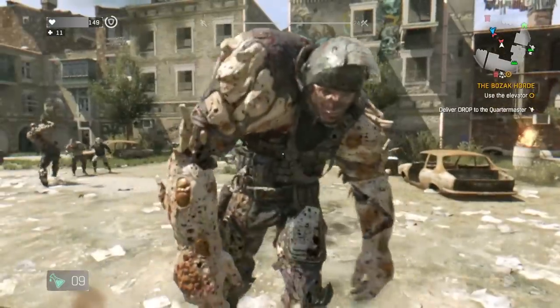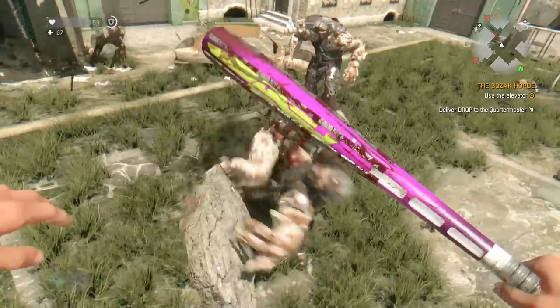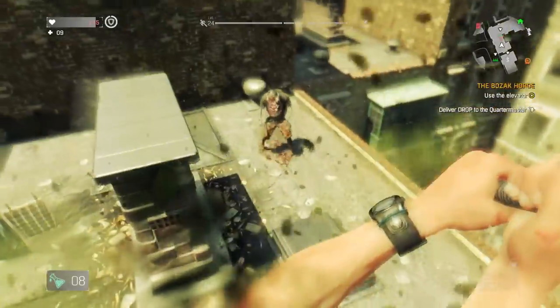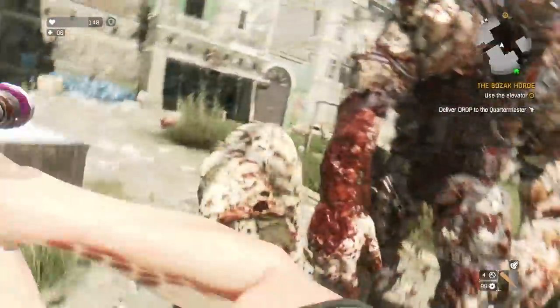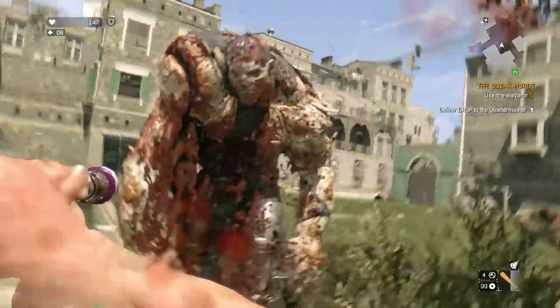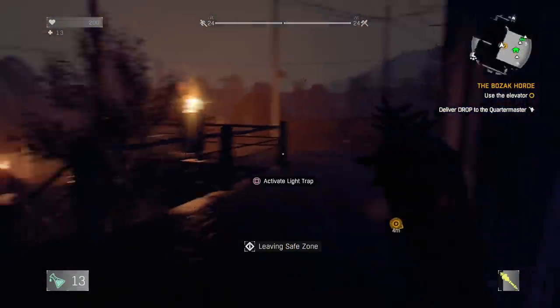I also tested it against goons and demolishers since they hit very hard, and it did not disappoint - I could just stand in front of them and take such little damage they wouldn't come close to killing me. However, there are exceptions: the demolisher's charge attack still does a lot of damage, as do the big rocks demolishers throw and the spit from toads, since those are neither melee attacks nor bullet damage. It does significantly reduce damage from the demolisher's swipes and the goon's heavy rebar attack though.